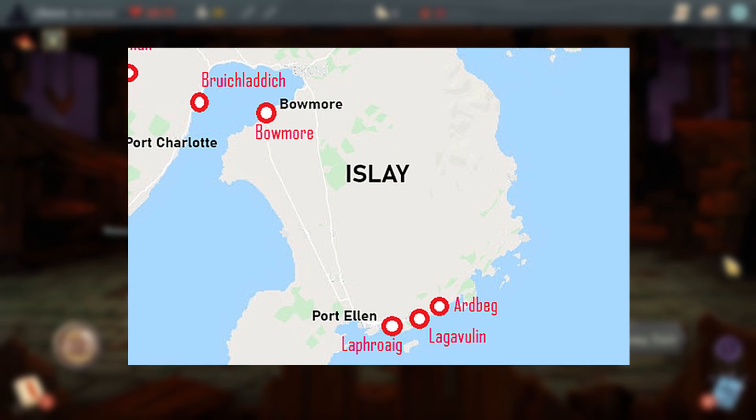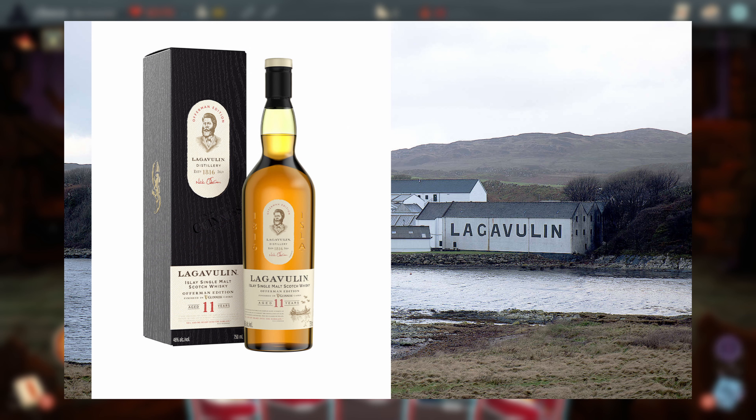Lagavulin is a reference to the village of Lagavulin located in Islay, Scotland, although there's a rather famous whiskey of the same name produced there by the local distillery as well.